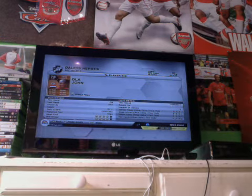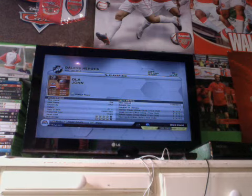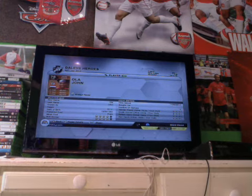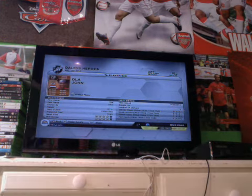He's got 91 pace — that's absolutely insane for getting down the wings. 80 dribble, 70 shot, 76 pass, 60 head, 40 defence. And that's just him, you know. He's a 4-star skiller, 4-star weak foot. He's a really good player.